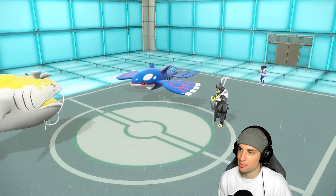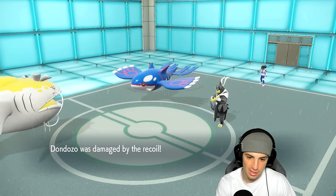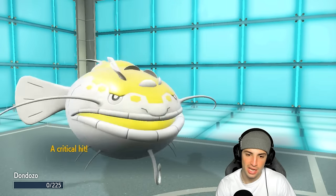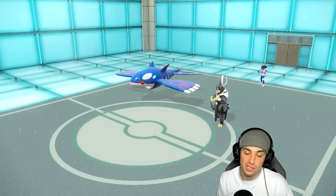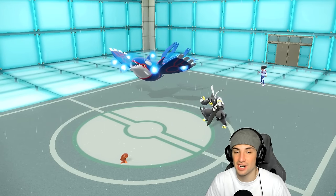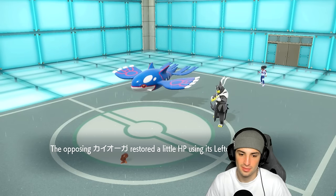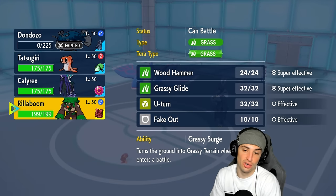I'm going to take some recoil damage, it's going to wake up and finish me off. Not that bad — I feel like we got off some nice value and we can just bring out Tatsugiri. Tatsugiri is going to pop out here and I can start throwing Icy Winds to slow down and KO Urshifu. If I can KO Urshifu, I feel like we're in a solid position. This Kyogre is rocking Leftovers.